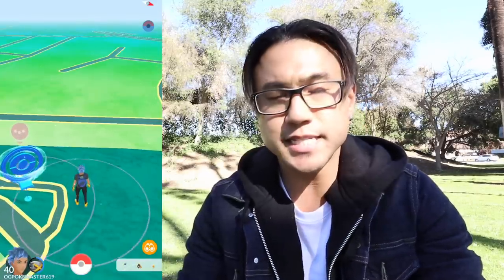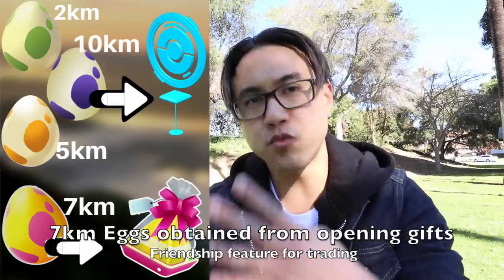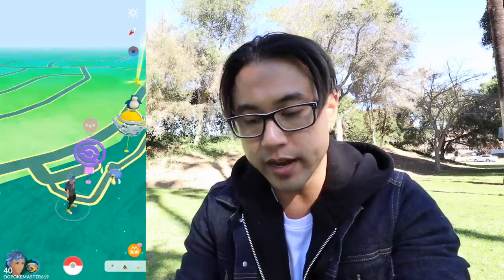A PokeStop is this blue marker. It's pretty much where you get all your items from. If a PokeStop has a halo around it, it means you haven't spun it yet and it will give you additional XP. Once you spin it, you get items like eggs, Pokeballs, and berries. There are four different types of eggs. You can access them by clicking your Pokeball, then Pokemon, and swiping left. You have three types of incubators: the orange infinite incubator, a normal incubator, and a super incubator that decreases your walking distance.